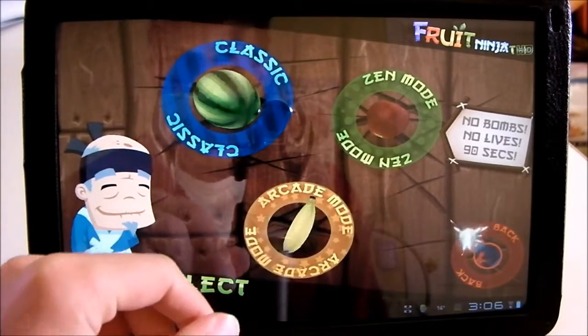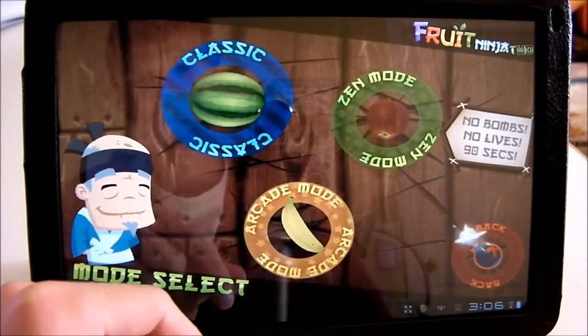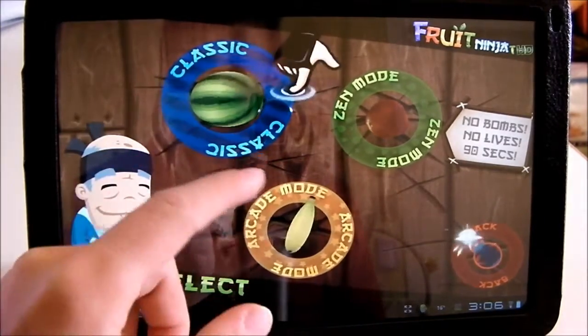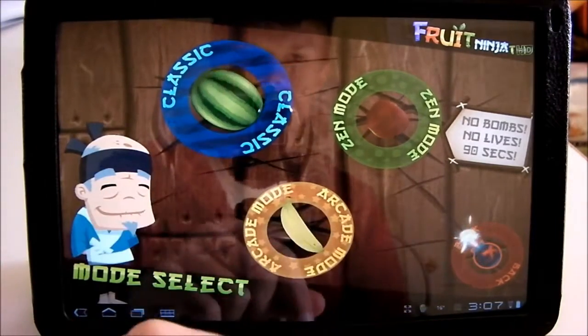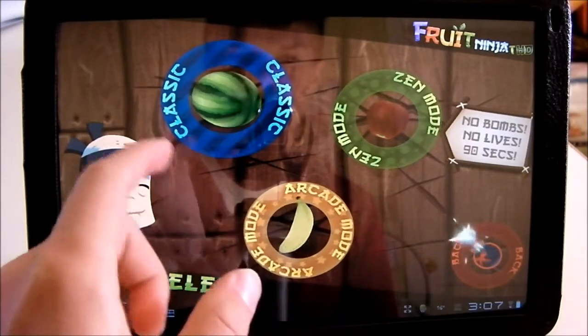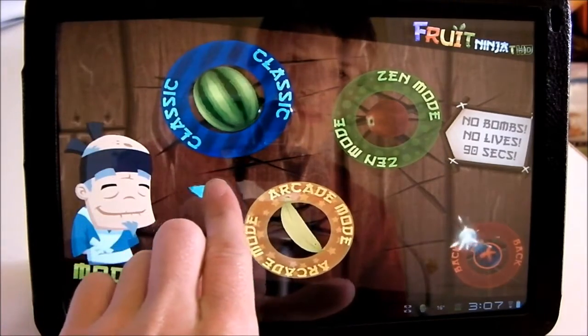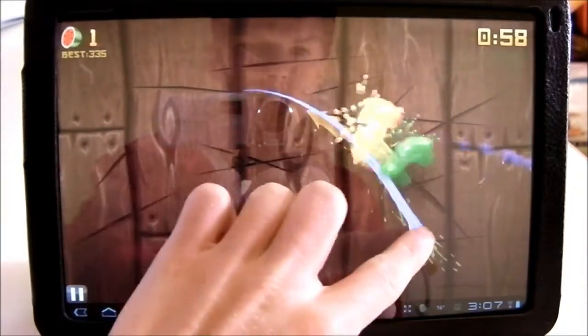There's Classic, Zen mode, and Arcade mode. In Classic mode there are bombs and no time limit — if you hit a bomb, the game ends. In Zen mode it's just fruit and you have a certain amount of time to try and get as high a score as you can. In Arcade mode you have a certain amount of time and there are certain power-ups you can get.